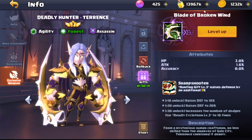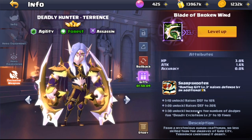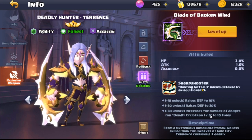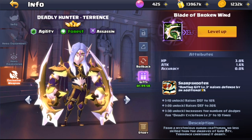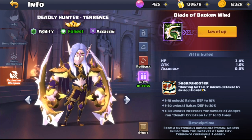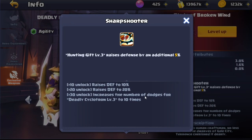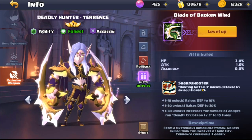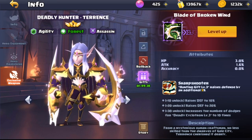The exclusive weapon for Terence is Blade of the Broken Wind — this is a pretty decent exclusive weapon to have. You can increase the number of dodges for Deadly Cyclotron at level three to ten times. The description reads: from a mysterious human craftsman no less skilled than the dwarves of Gale City, Terence cherished it dearly. It raises defense and increases dodges, so realistically it's making him more tanky and the survivability is going to go up with this.